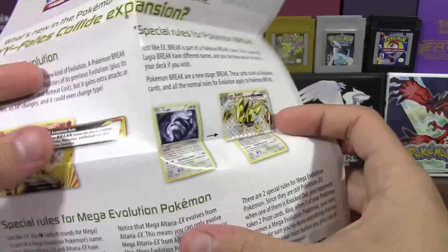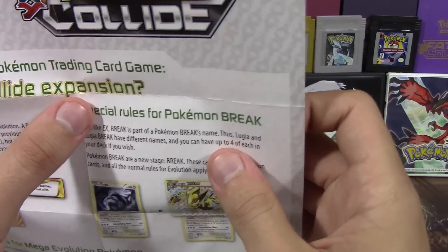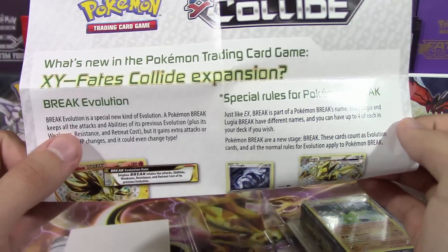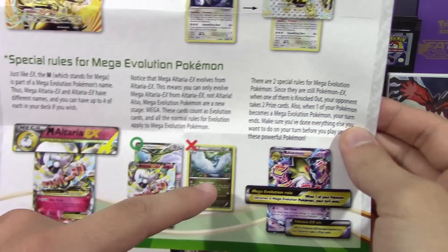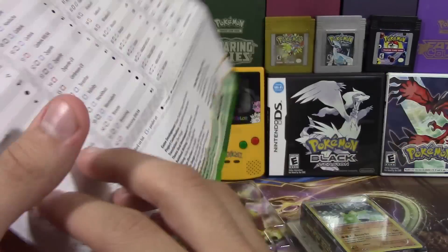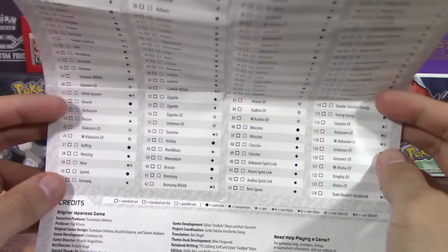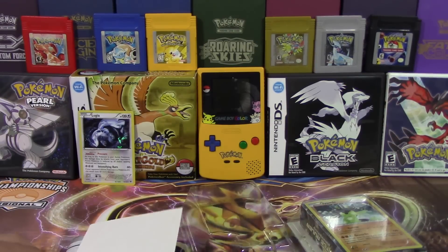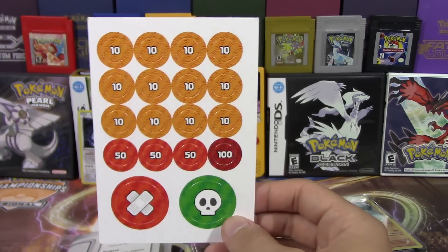You also get a cool little pamphlet explaining the XY Fates Collide expansion — kind of a gimmick thing, but it shows you a couple of things like how to do Break Evolution and the special rules for Break. Same thing with the special rules for Mega — what Pokemon you're able to use. For example, with Altaria you can't use a non-EX; it has to be the EX version. On the back is a card list of the entire set, which is definitely helpful if you're a collector trying to keep track of everything.